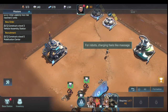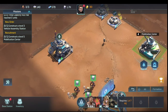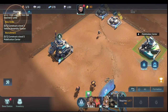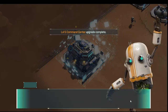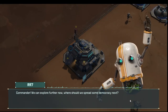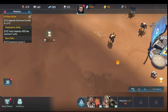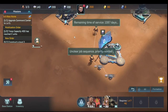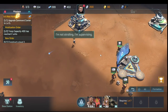Anytime you upgrade the command center, the mobilization center needs to be upgraded first. These are two buildings you always want upgraded before your command center — mobilization center is always required. Sometimes other buildings are required too, but mobilization is always one of them. We scout a new area which unlocks more resources to collect — that's how we keep progressing.